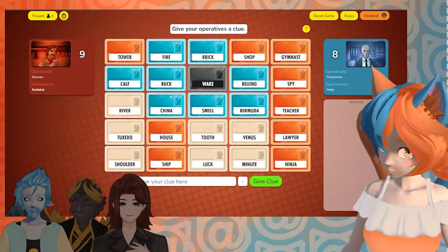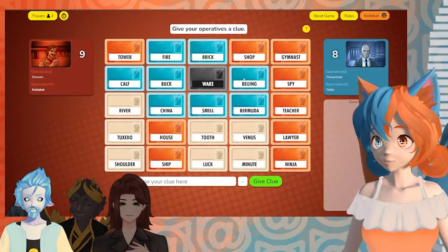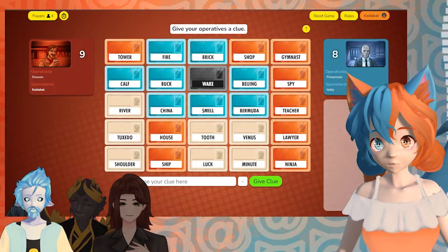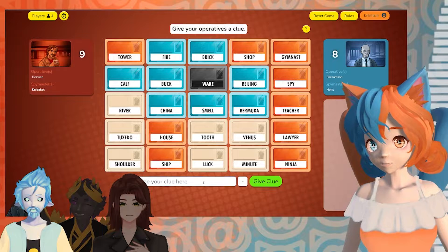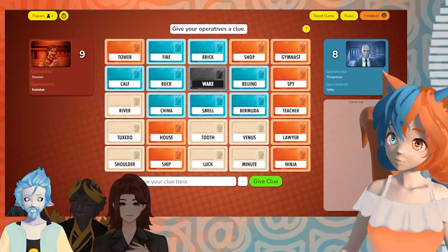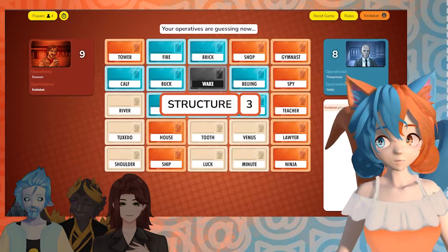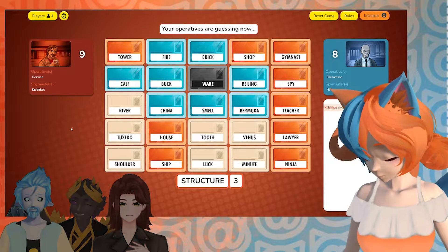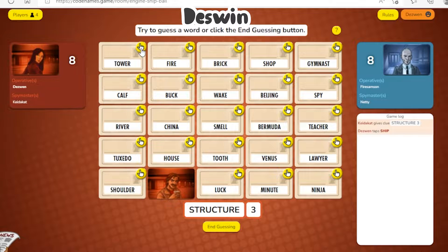Okay, so I'm starting because I'm red and we have more cards. The objective of the game is to find your team's colored cards. There are nine red cards and eight blue cards, and then there are also seven neutral cards and one fail card, which is black. If you pick that card, you lose. The Spymaster needs to give a clue to the operative — some kind of word clue that doesn't use the word. In this case: structure. Three. So there are three cards that match with structure.